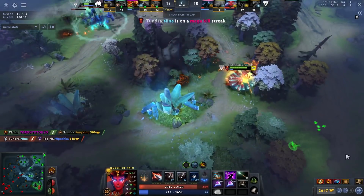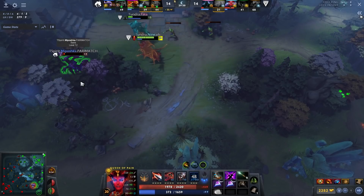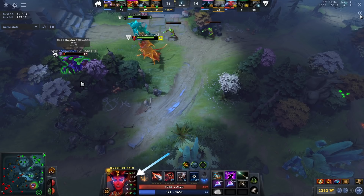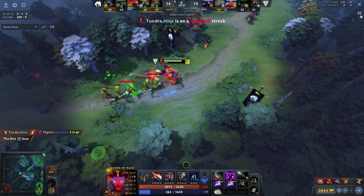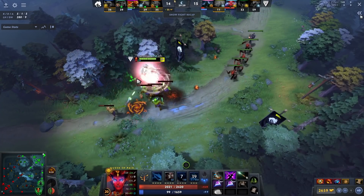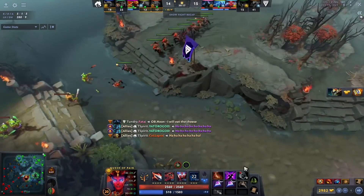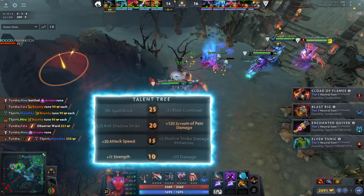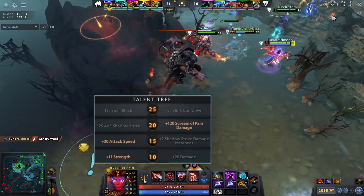Don't think you just blink to the backline at the start of every fight - you don't have a lot of armor, so physical damage heroes like Sven and PA can kill you easily. But when the fight is already developed and attention is on the middle, that's when you jump. Also, the shard is great for clearing waves - like Meepo Poof, it does damage at start and end of the blink. He blinks in place, Screams, and instantly kills the wave. He also takes the 120 Scream of Pain damage talent so he can blink onto waves and one-shot them without blinking in place.